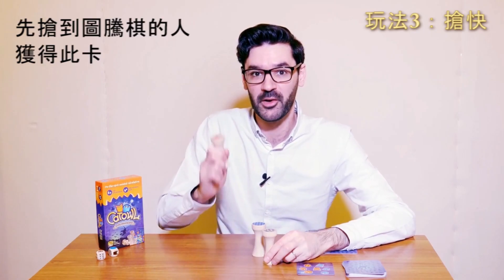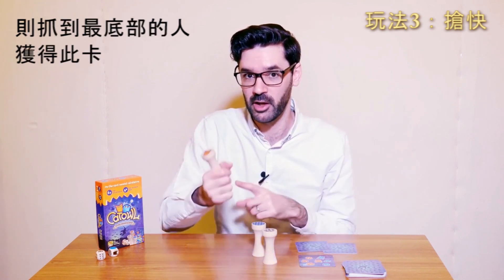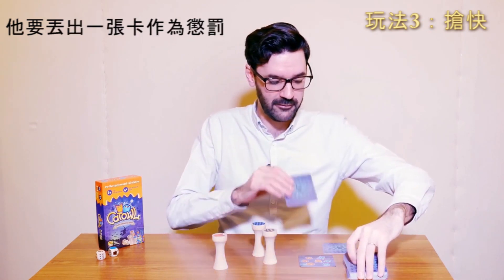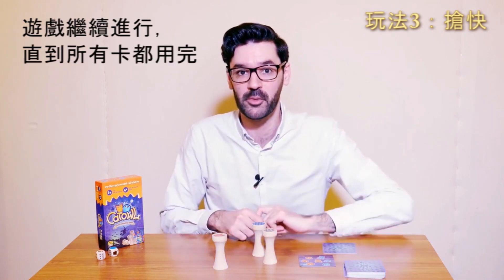Whoever snatches the totem first gets the card. If several people seize the totem, the person who holds it at the lowest gets the card. If a player seizes the wrong totem, he needs to give up one of his cards as a fine and places it at the bottom of the deck. The game continues until all the cards have been played.